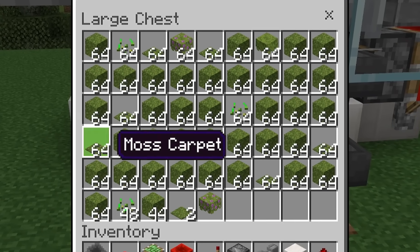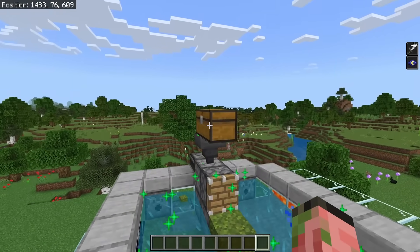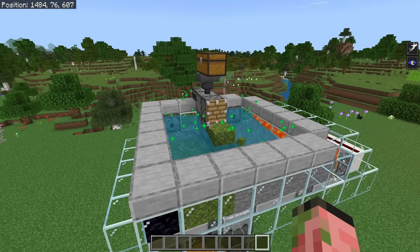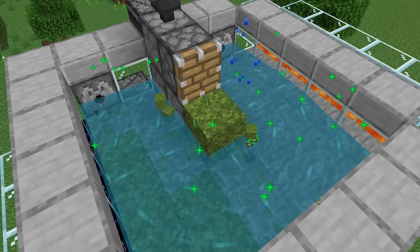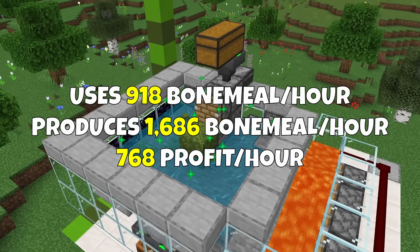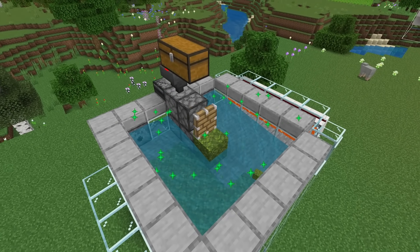All the items get flushed to the front where they're collected by your hopper minecarts and put into your chests. You get quite a bit of stuff very quickly. There's also a bone meal storage chest up here so you can toss in a bunch of bone meal and forget about it. This thing consumes about 900 bone meal per hour but produces about 1,600 bone meal per hour, leaving you with a profit of 700.